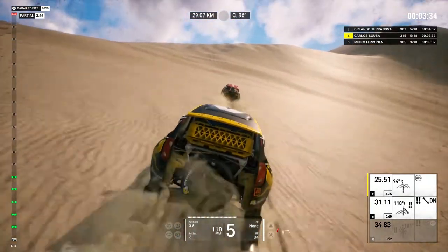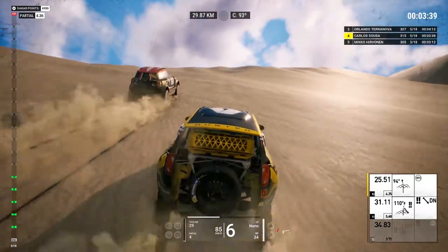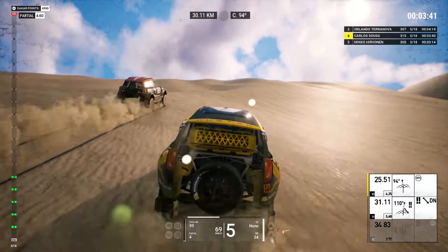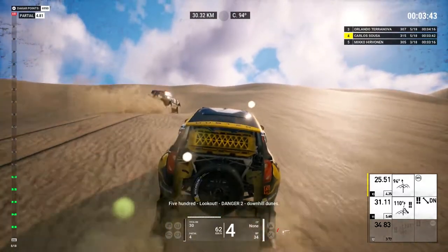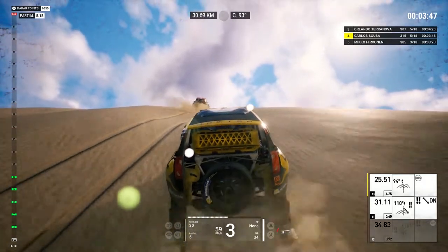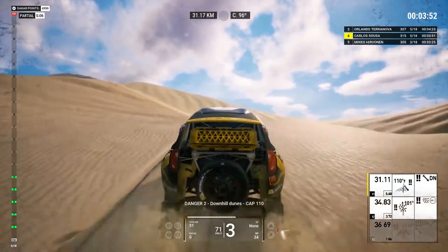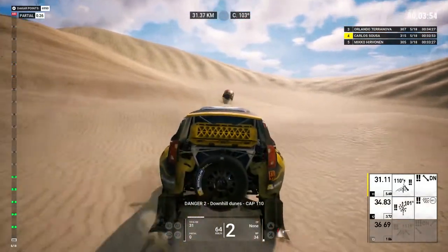5Ks on cap 94. 2Ks, focus on cap 94. Continue. 500, look out! Danger 2, downhill dunes. Danger 2, downhill dunes. Cap 110.